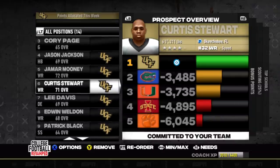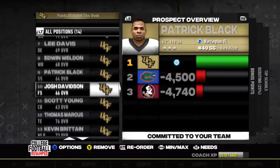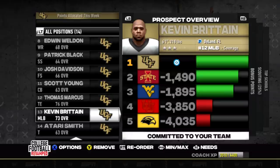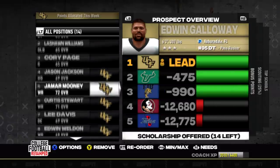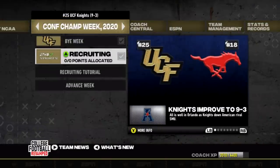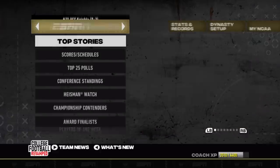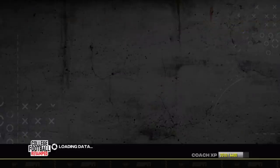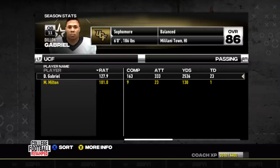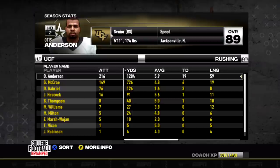We got a 72 four-star wide receiver in Mooney, a four-star wide receiver Curtis Stewart locked in, and a JUCO 76 overall tight end Thomas Markets who's probably going to be our tight end one next season. Britain was a four-star who regressed to a three-star but was the number 12 middle linebacker in the class — he should have a big opportunity to make plays as a true freshman on defense. Statistically, Dylan Gabriel had 2,500 yards and 23 touchdowns to 13 interceptions — slightly underwhelming but we still have two more years.